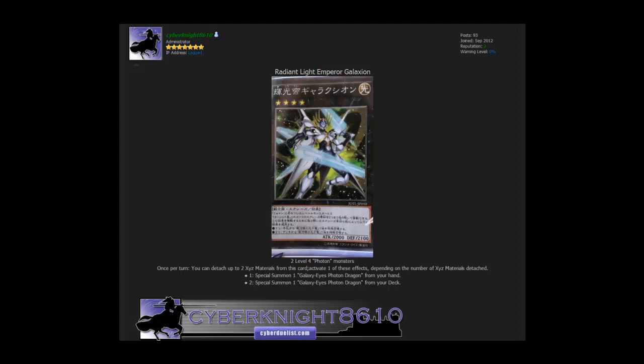What's up everyone, this is CyberNight8610, and today I wanted to talk about a card that was announced in Judgment of the Light, which is the pack after Tachyon Galaxy. This is an awesome Nuixy monster for photons, and that is Radiant Light Emperor Galaxion, I believe is how it's pronounced.